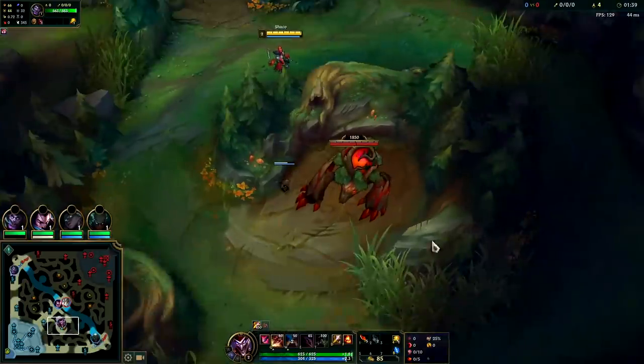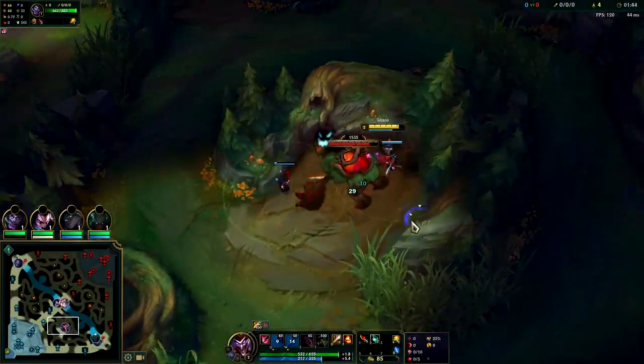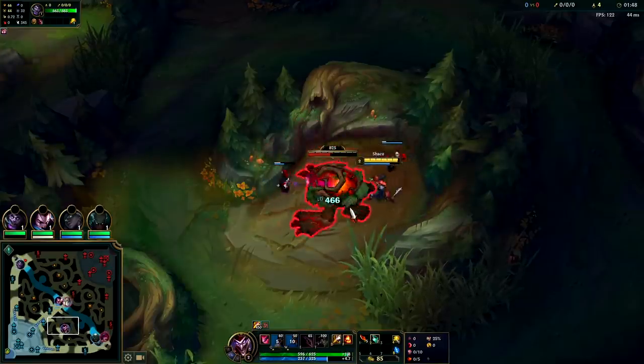Shaco's got a very fast clear, as you can see. We're going to box it into this side — the boxes are going to push them into each other, and then my box can tank two hits, just like so.